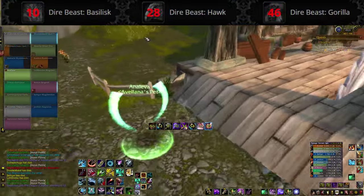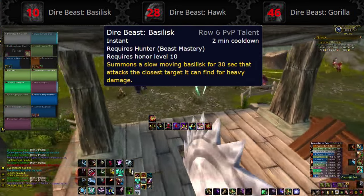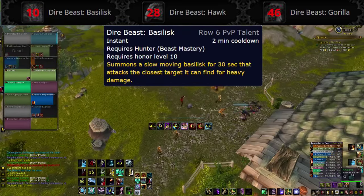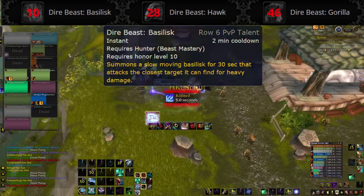The final row is also specific to Beast Mastery Hunters. Dire Beast Basilisk is a 2 minute cooldown that summons a slow moving Basilisk for 30 seconds — it attacks the nearest target and does heavy damage. The question is exactly how slow it is, because it sounds like you can easily kite it, so you may need to stack it with some stuns and snares.